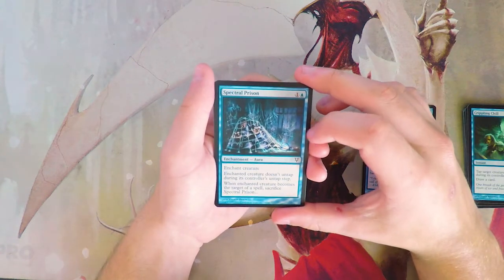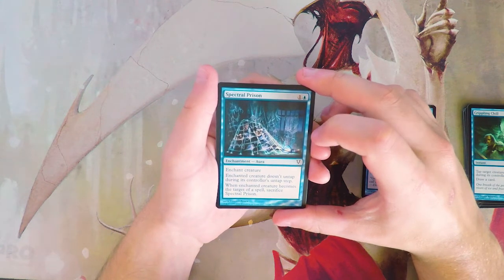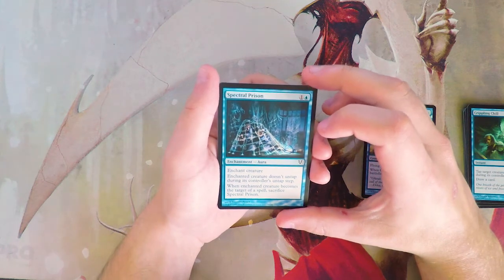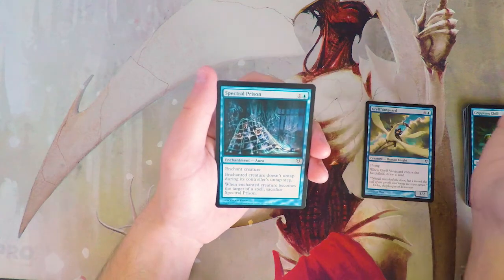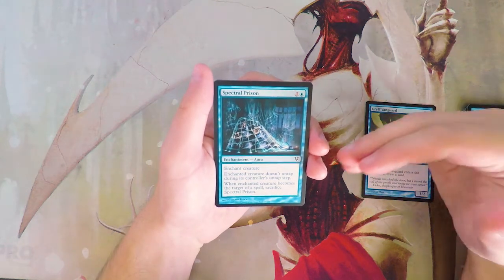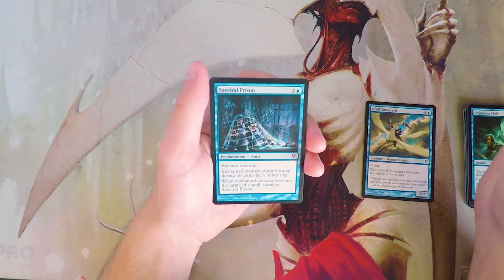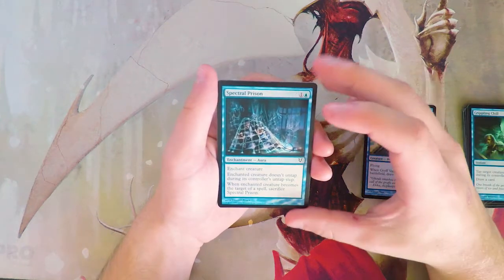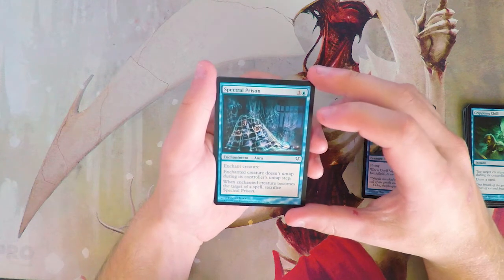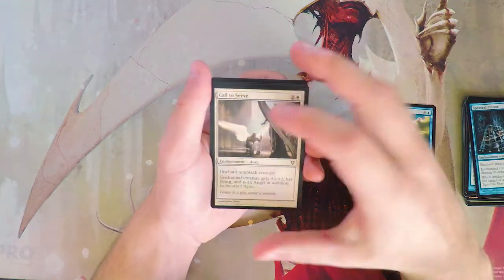Spectral Prison is an enchantment for one and a blue — enchant a creature; that creature doesn't untap during its controller's untap step. When it becomes the target of a spell, sacrifice Spectral Prison. It's cheap blue pseudo-removal; it's easy to get rid of, but they do have to waste a spell on it. I like this card, though I wouldn't take it over the Vanguard.